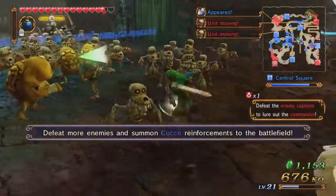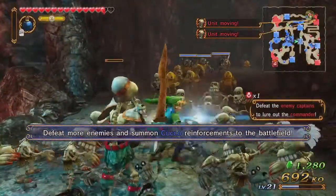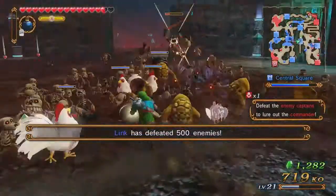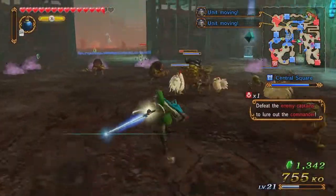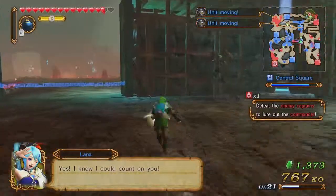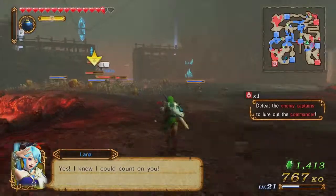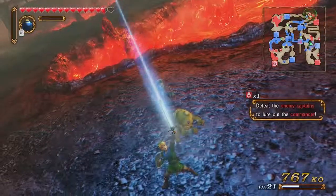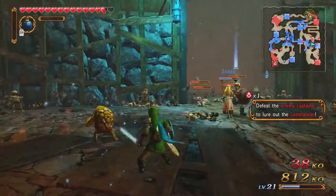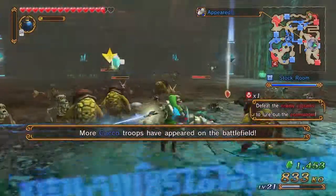I've beaten two of the captains. We've got a lot more Cuccos now. Zelda's getting juggled — let's go ahead and alleviate some of the pressure being put on her. This is also going to help with our KO count, so I'm not complaining. As long as we take out the enemies with health bars, it should be okay.